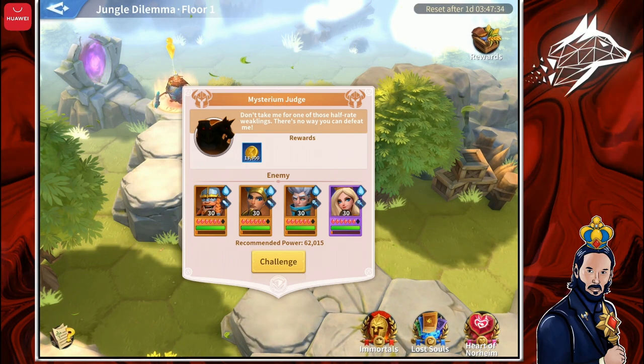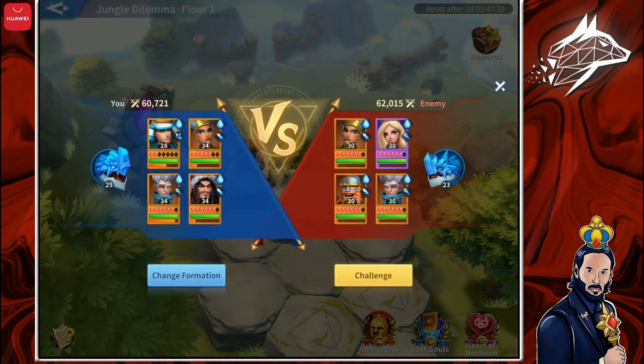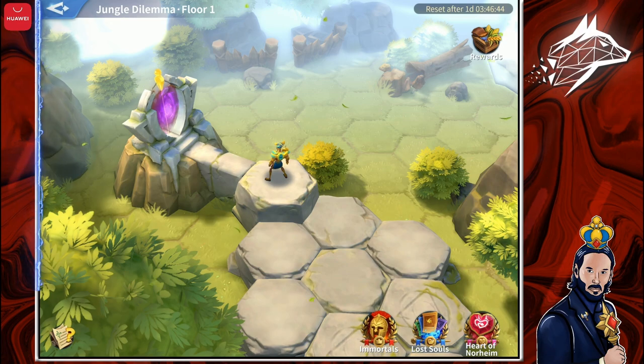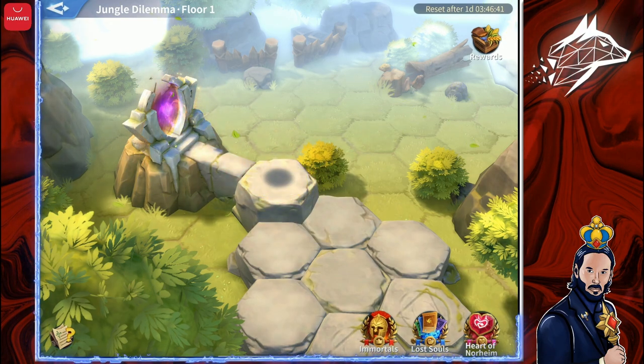We are now at the end of the first floor — here is the Mysterium Judge. He will give us stronger Lost Souls, more gold, and some extra rewards, so let's battle him right away. Afterwards, you can click on this portal which will teleport you to the next floor.